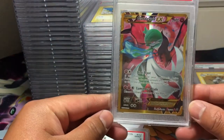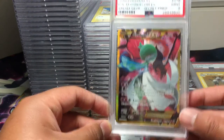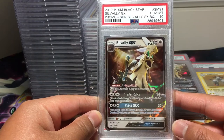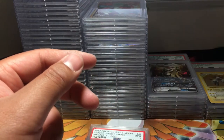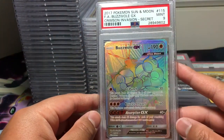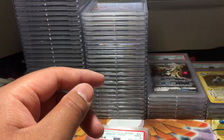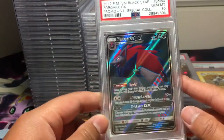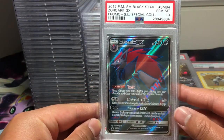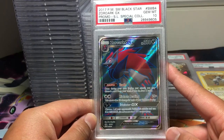We have a Steam Siege secret rare Mega Gardevoir EX, PSA 9. We got Sylvally GX, Sun and Moon Promo No. 91, PSA 10. Buzzwole GX secret rare from Crimson Invasion, PSA 9. Zoroark GX, Sun and Moon Promo No. 84, PSA 10. Very nice.